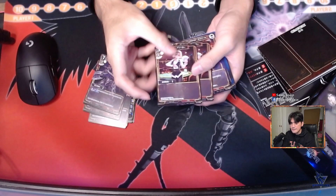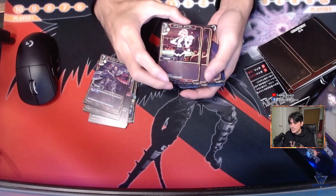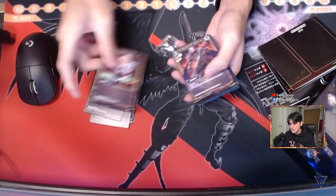Next we have two copies of Parashal Dealer. Parashal Dealer is like a three-cost vanilla unit for the black archetype, so we got two copies of that.